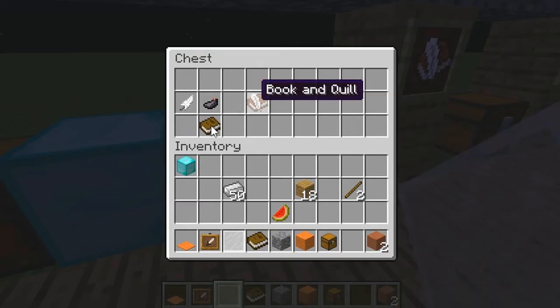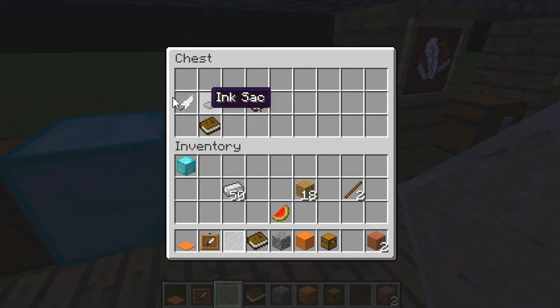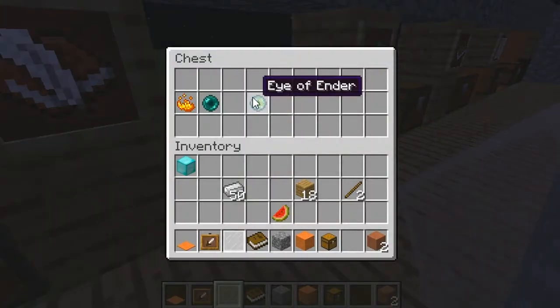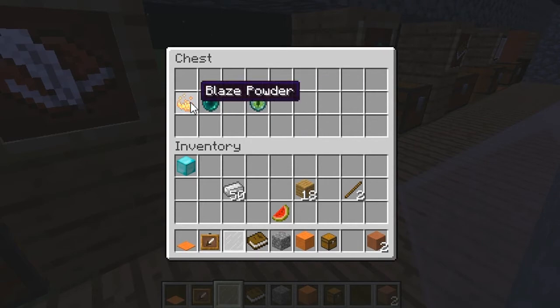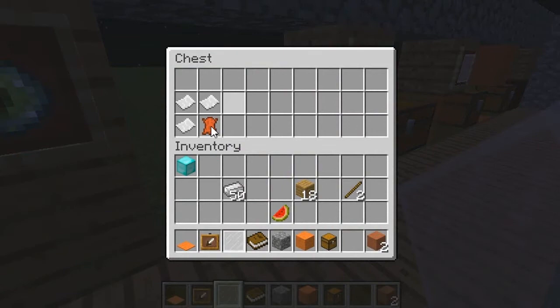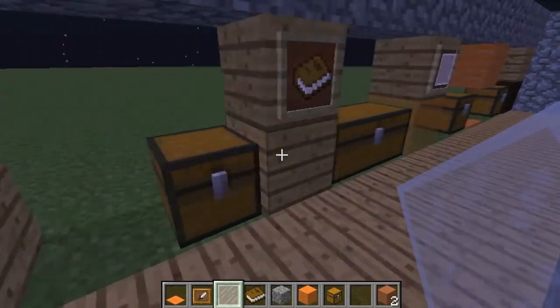Here you've got the book and quill, which is the book, ink sack and the feather like that. And here we've got the eye of ender, which is the ender pearl and the blaze rod like that. The book itself is leather and 3 pieces of paper like that.